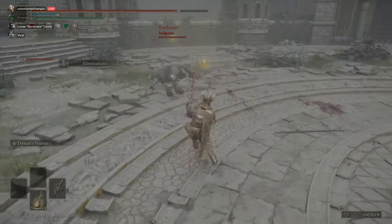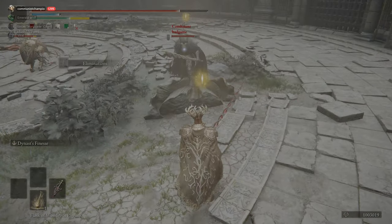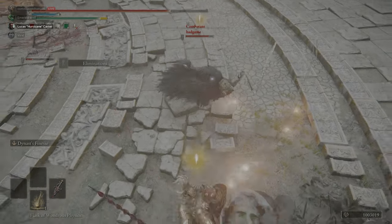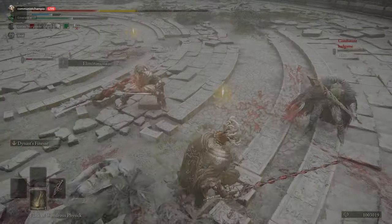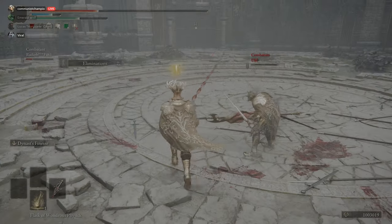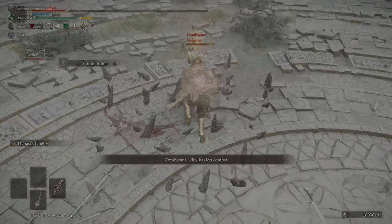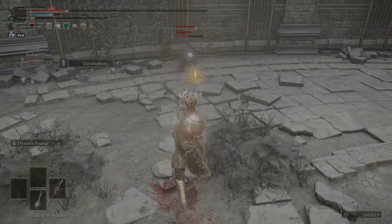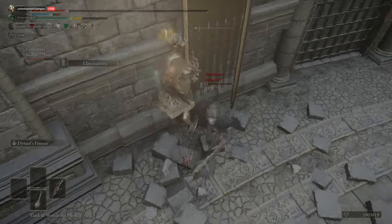Heavy thrusting swords used to be off-meta due to the jumping light attack comboing into a second light attack, meaning that they could play quite aggressive. That was removed in patch 1.08, which is the same patch that reduced counter damage, meaning heavy thrusting swords got a lot worse in that patch. They fell off after this, but with patch 1.1, they now cannot be poised through, meaning they will always stagger in one hit. Before, despite being an aggressive setup, you would still have to play counter-passive since you couldn't actually aggress very well.